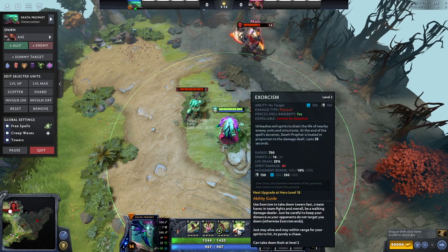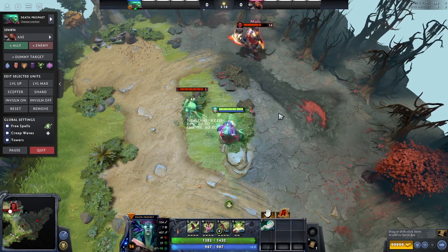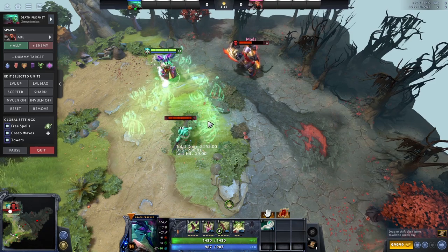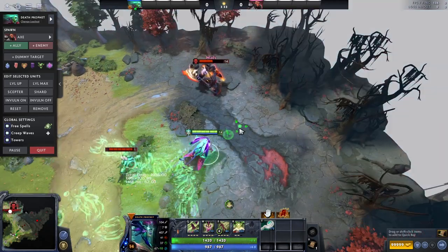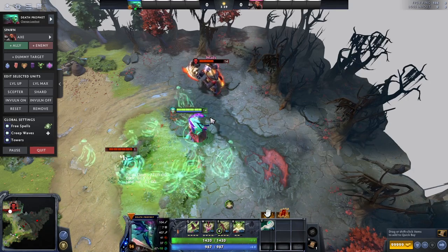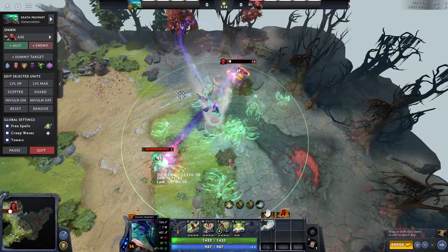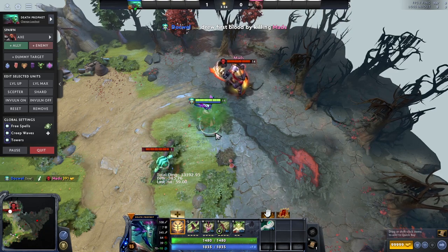This hero generally has high movement speed, buys movement speed items, and Exorcism gives her extra movement speed too. With the ultimate, you pop Exorcism and a bunch of ghosts come out doing damage in that AoE — they follow you around and prioritize targets you right-click. So you can take towers with this. It does insane damage to towers. You're Spirit Siphoning people, sustaining, doing all these things. You can also use Eul's Scepter — I'll Spirit Siphon some enemies and then Eul's myself, and I'm doing insane damage while in the air because my ultimate is still running along with Spirit Siphon.